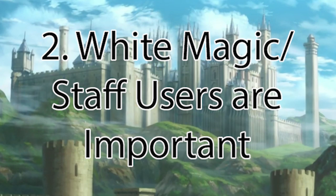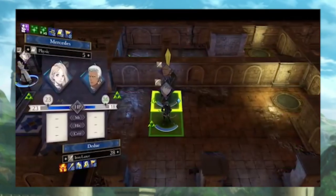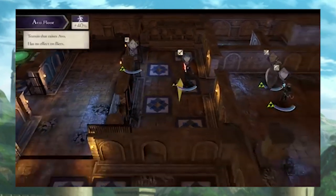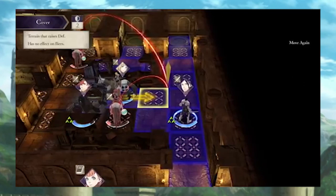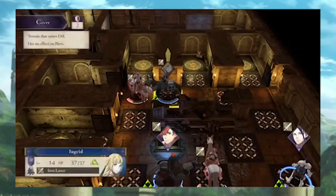Number 2: White magic or staff users are imperative. Units who lack major combat ability and are fragile may seem like a hindrance to your army, but units who can utilize white magic spells are going to be extremely helpful in your quest to unite the houses of Fodlan. White magic or staves from previous games can be used to heal injured allies, but also perform other tasks such as warping or rescuing allies to and from distant spaces and giving your allies buffs. In Fire Emblem Fates, there were also staves that could freeze or debuff enemies, though we aren't sure if those are returning in Three Houses. Having one, two, or even three white magic users can make your time with the game much easier — just because a unit is unable to attack does not mean they are not useful.